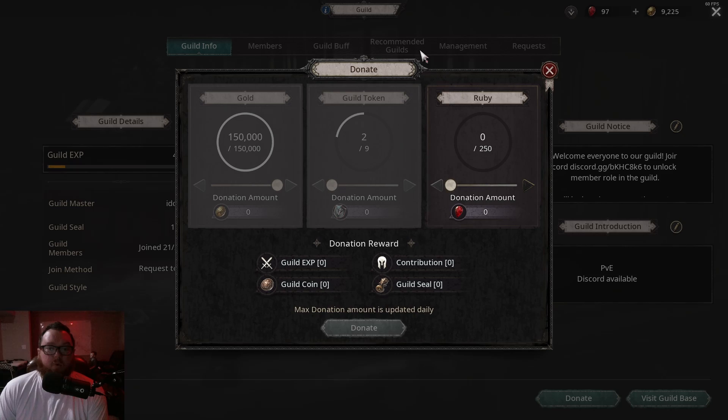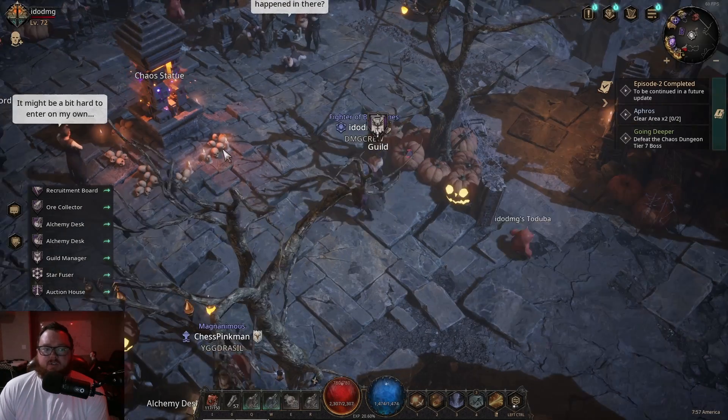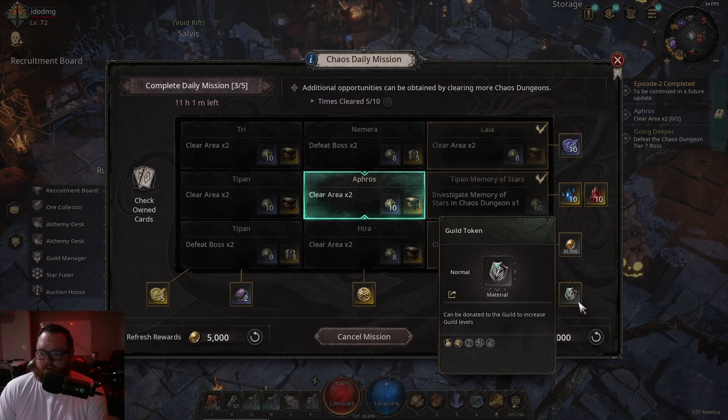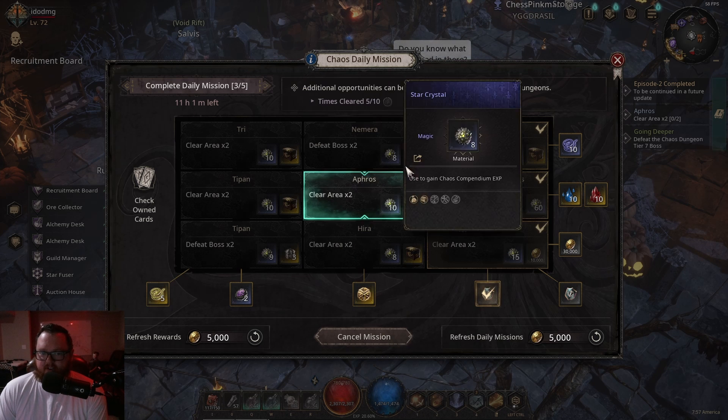Guild tokens are obtained through breakable objects with a very low drop chance. You can also obtain guild tokens once you've unlocked the end game in Saludo and unlocked daily missions — they are in the line rewards, and you can see I'm working towards my second one for today.